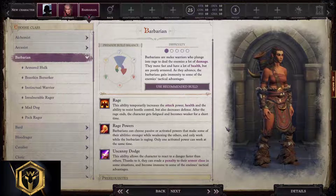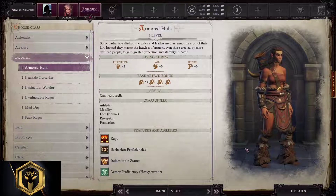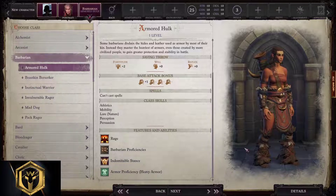Barbarian starting build — fast and furious. They rely on rage, huge crits, and a lot of dodge while wearing heavy, medium, light, or no armor at all. Easy class to play and master. Armored Hulk barbarian starting build: as the name suggests, this is the heaviest barbarian that exists — heavy armor, heavy weapons. Athletics, mobility, lore, nature, persuasion, intimidation, and perception are what barbarians like the most. They're proficient with all types of armor and weapons, and rage will buff them up even more as they rip and tear on the battlefield.